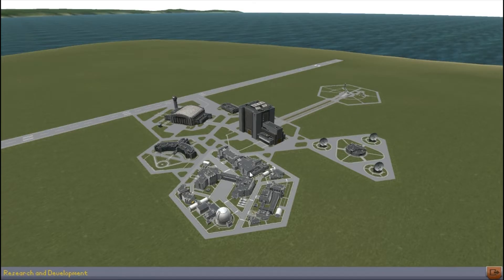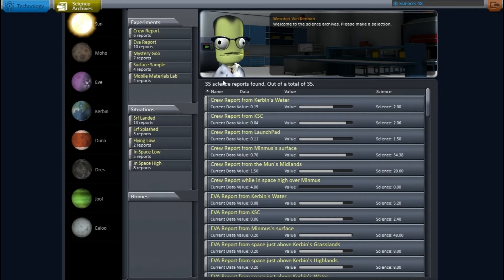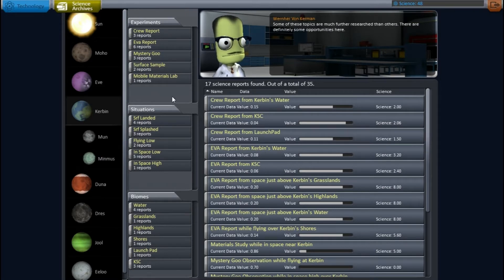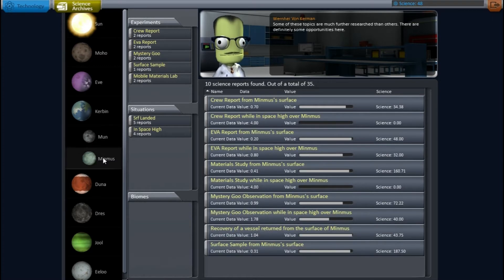We don't need too much more science. I did notice this new feature, the Science Archives. That must have been added between last time I played because I had never seen this before. It seems like it's information on all the things you've done and advising you which planet you might want to go to next, which is really quite a cool thing. Just seeing all the planets lined up there is pretty awesome.